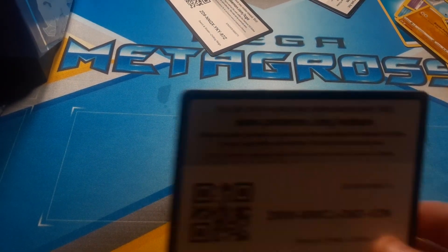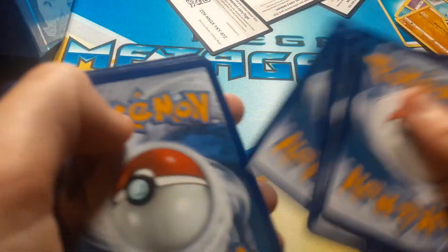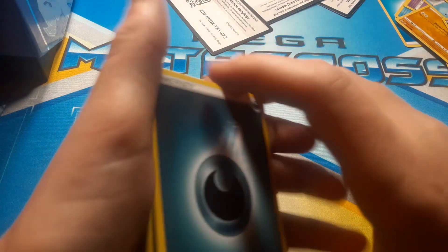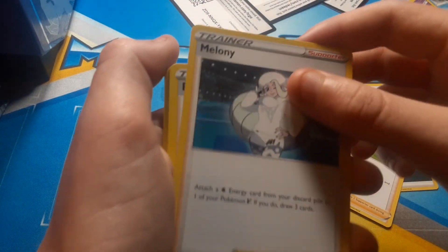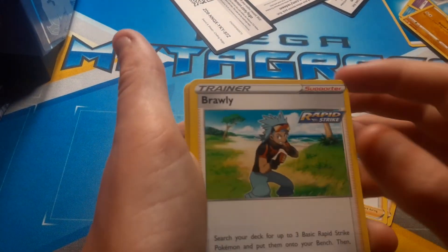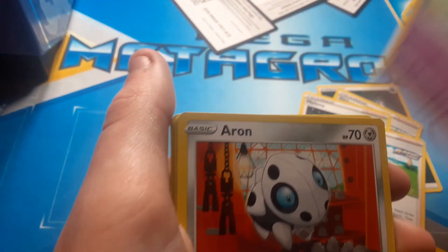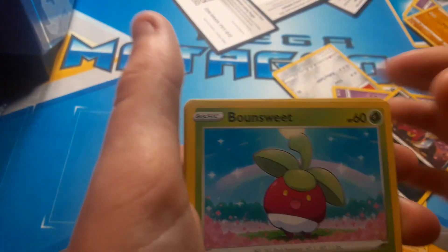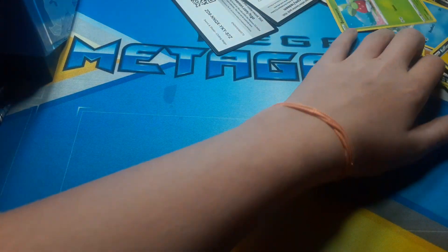We'll sleeve up at least one of the holos if we get duplicates. Dark energy. Sobble. Bold — yeah, Sobble. Melanie. Brawly. Hat. Tina. Eevee. Ralts. Venipede. Bounsweet. Weeding gloves and Weezing. All right, nothing crazy out of that pack.